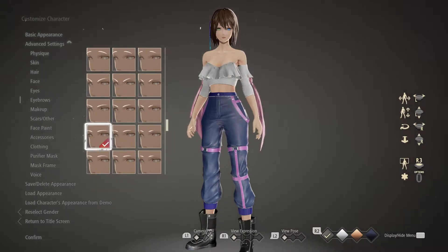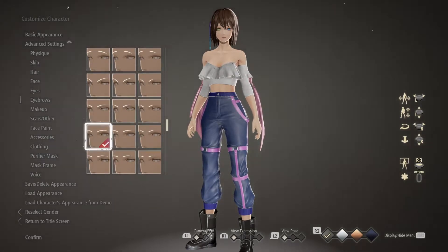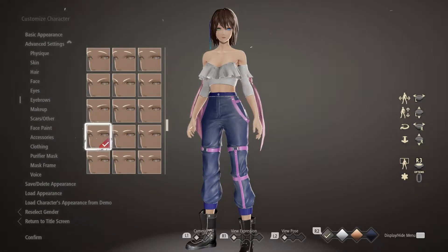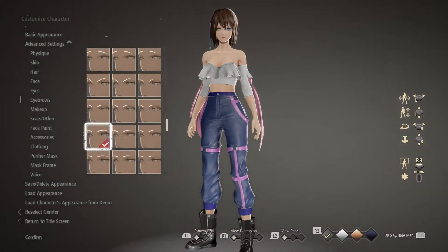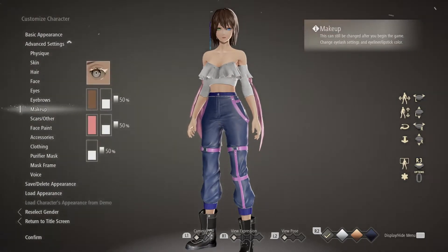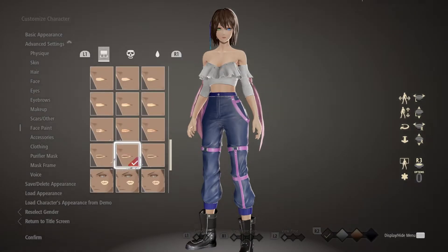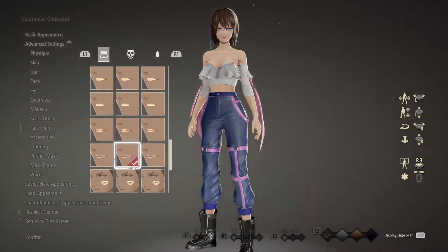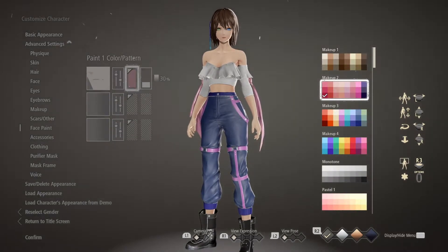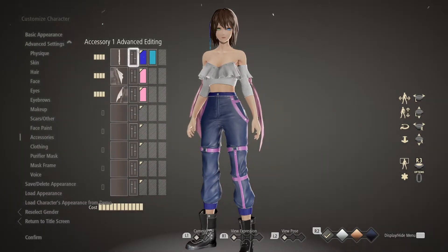For eyebrows, there are a lot of options but they're not numbered. On the far right slider I'm a little more than halfway down — just a long, thin brow. I actually shortened her hair temporarily so I could find the eyebrows that most closely resembled Yuna before putting the hairstyle back on. For makeup I didn't do anything — kept the default eyelashes, no scars. For face paint I went with an option that gives her a bit of lipstick, just to add a little color.